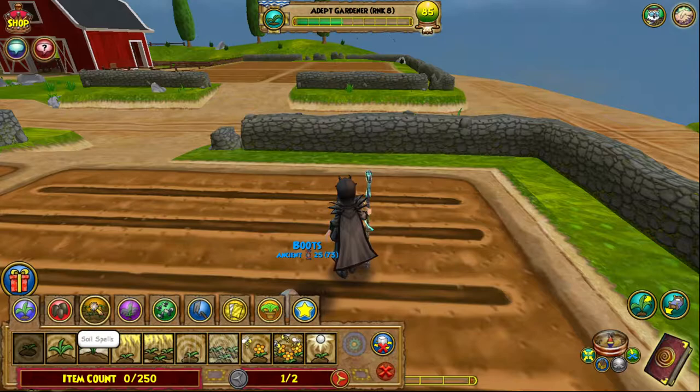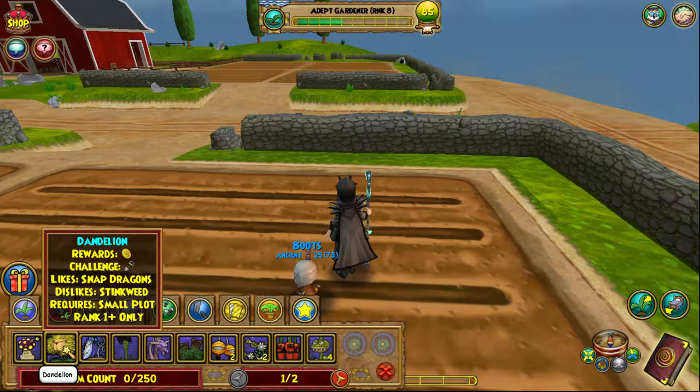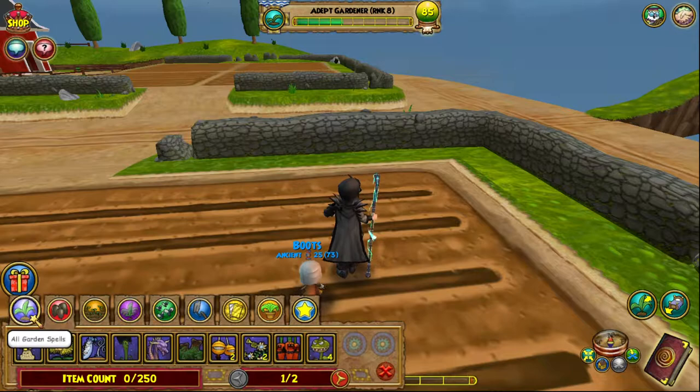We're going to look at our seeds. I have a couple of different types of seeds to show you today. One of the basic ones is a dandelion. As you can see, there are rewards, challenge, likes, dislikes, and requirements — and your rank requirement, of course. If you are at least rank one, you will be able to plant this seed.